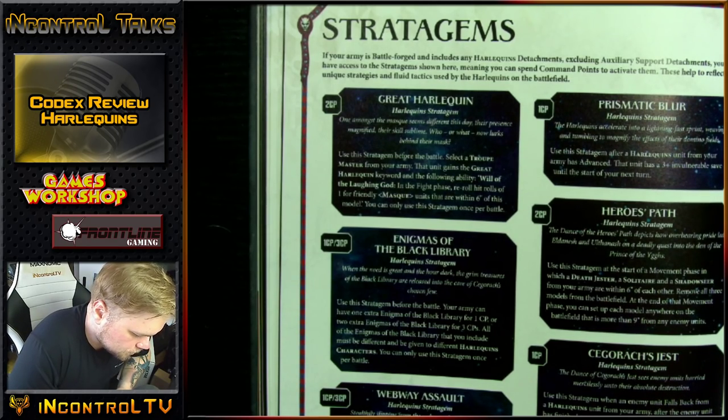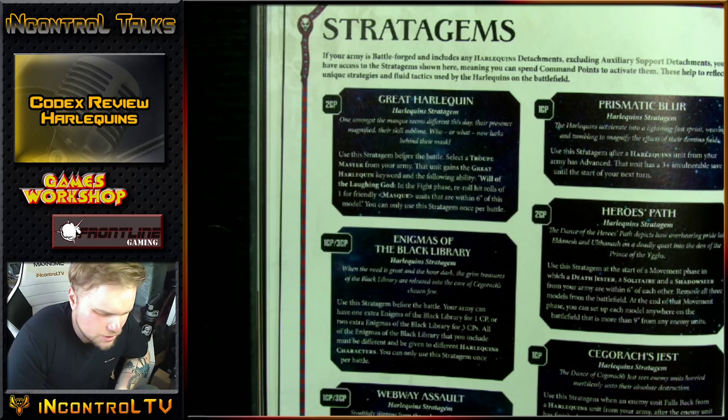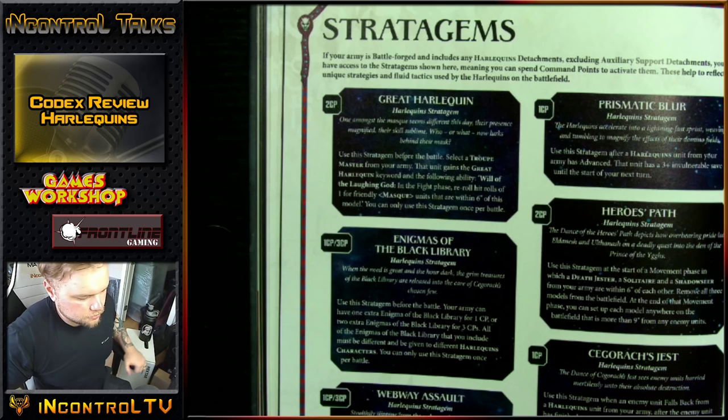Hero's Path — 2 command points: use at the start of a movement phase in which a Death Jester, a Solitaire, and a Shadow Seer from your army are within 6 of each other. Remove all three models from the battlefield at the end of that movement phase — you can set each model up anywhere more than 9 from enemy models. It's cute. If you're running all three characters and at the end of the game you need to jump on objectives or surprise your opponent and get into their backfield — especially with the Solitaire getting bonkers — that's a card up your sleeve your opponent will not see coming.